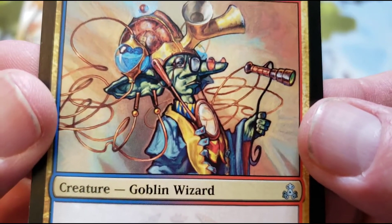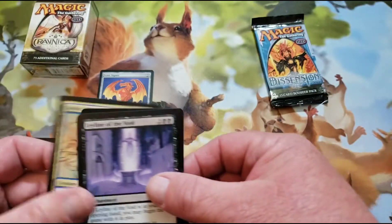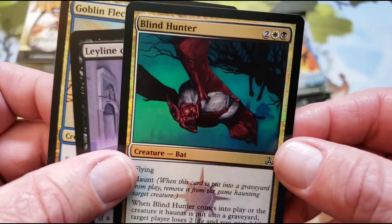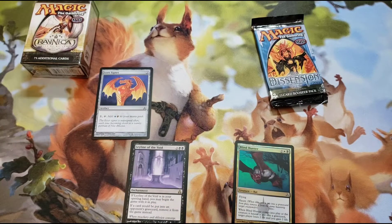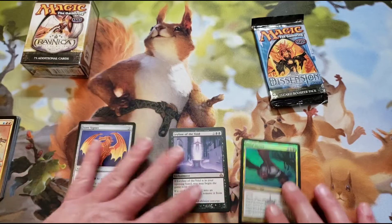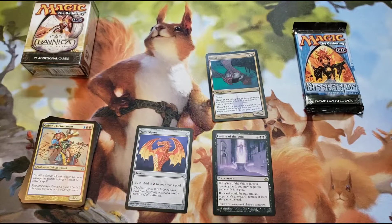Flectomancer. Leyline of the Void and a Foil Blind Hunter. We will take that — Leyline of the Void, Blind Hunter Foil.